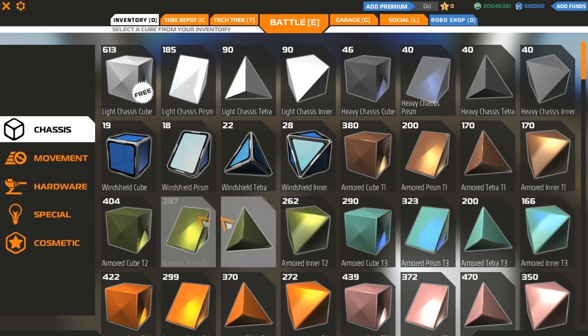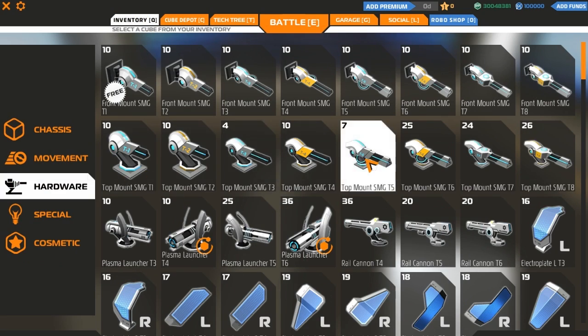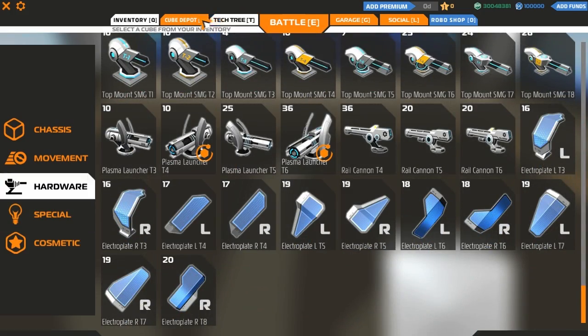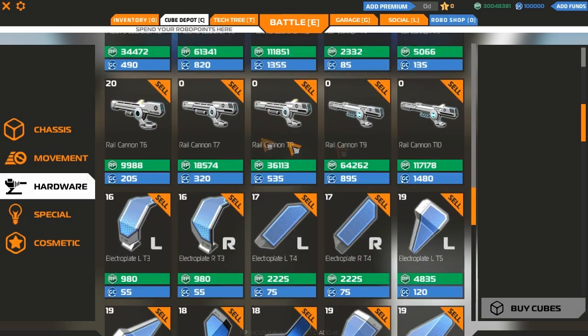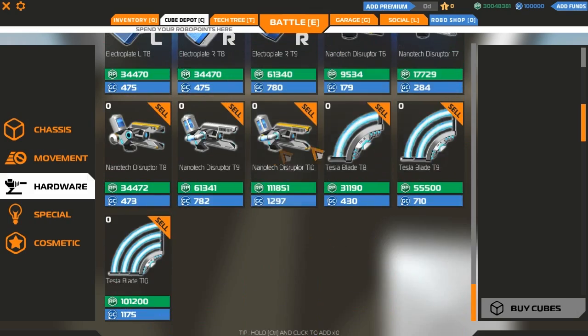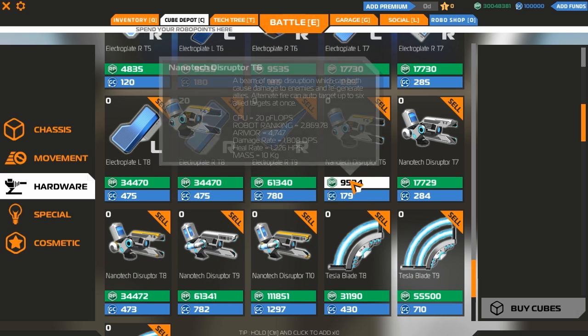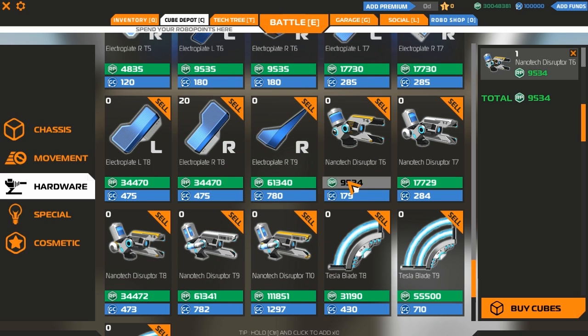Let's get building. I need to check if we need to buy any parts because I don't know if we've got the guns. We've got all the electroplates, which is good. You actually need to buy the guns in the cube depot. Here they are - a basic tier 6. Let's get like 5 of these.